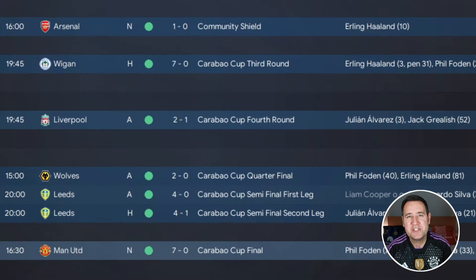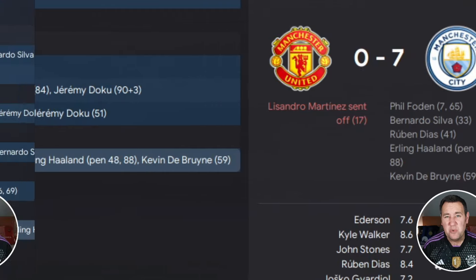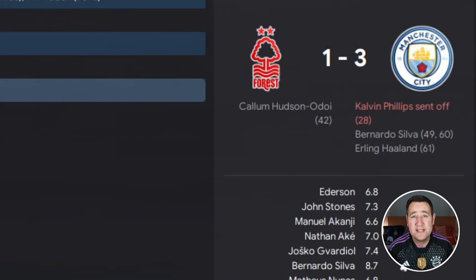Starting with Man City. In the Community Shield, we beat Arsenal 1-0. We beat Liverpool along the way in the Carabao Cup, then Wolves, Leeds in the final — we thrashed them 7-0. Martinez did get sent off after 17 minutes, but it's still 7-0. In the FA Cup, we won that as well, knocking out Tottenham, Liverpool, Sheffield United, and Nottingham Forest in the final. We had Kalvin Phillips sent off after 28 minutes but still managed to win 3-1.